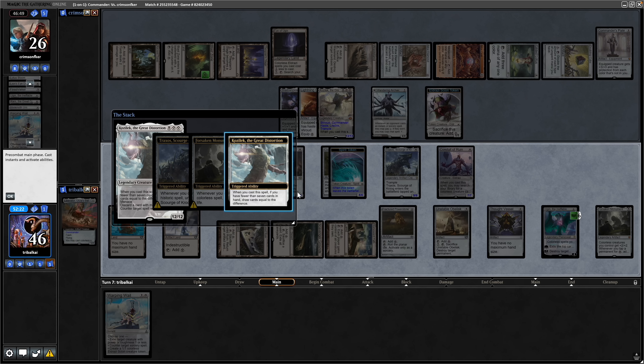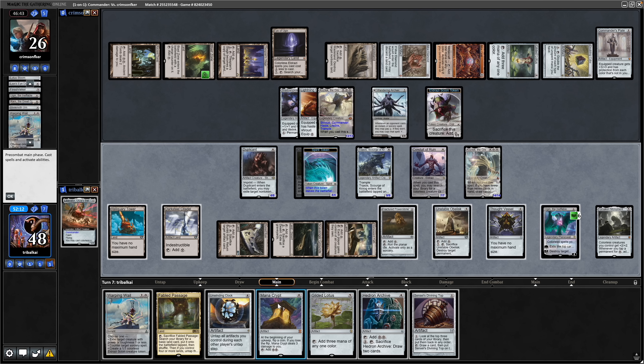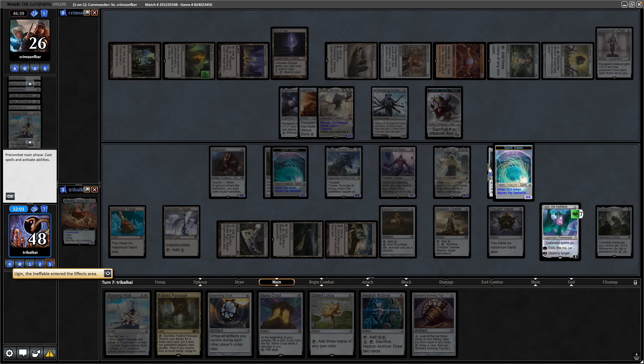If we cast the Sensei's Top for free we go Hedron Archive, Kozilek, draw into the Homeward Path and that maximizes the cards we draw. We play the Homeward Path, tap down the Sensei's Divining Top to draw into Kozilek — it only costs six mana. We untap Traxos, draw six cards, and keep the Warping Whale just in case. We draw into more ramp and the Sensei's Divining Top again.